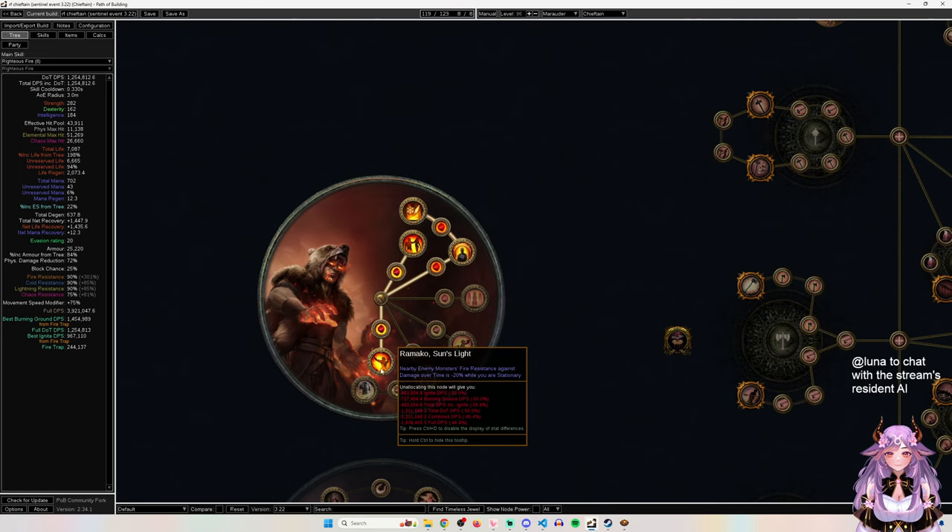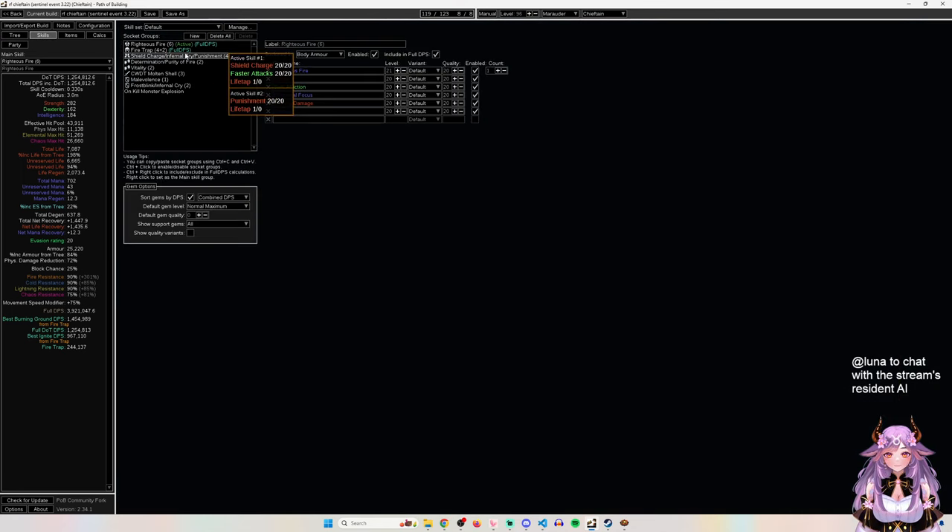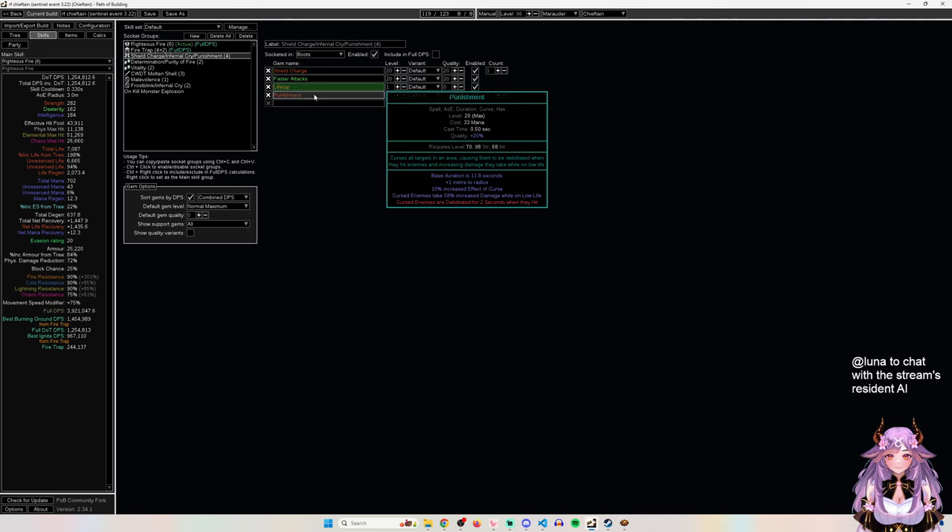You basically have no lightning or cold res on gear and you're still overcapped by 85%, so exposure, Elemental Weakness curses - none of that matters. That's super comfy for mapping and makes SSF crafting much easier. You also take the explode node for clear and a damage node, though that damage node is a bit messed up because any other ascendancy can get the equivalent for free through exposure, Flammability, and Scorch.